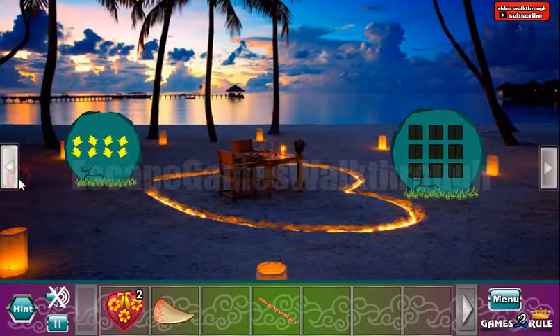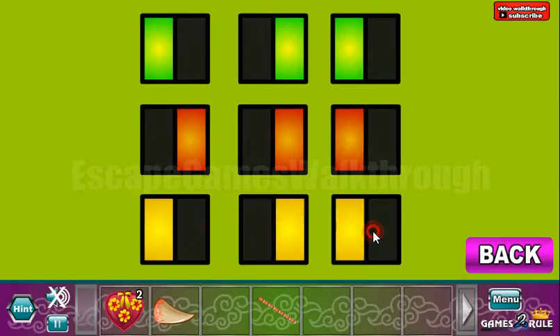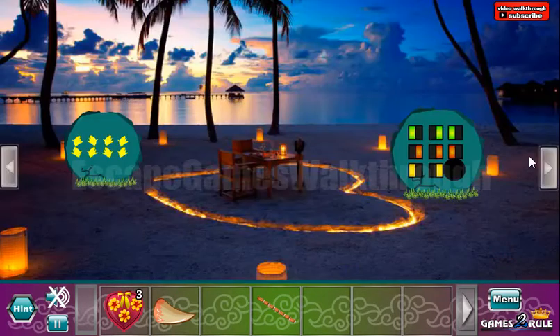So these are the halves to select here. We have left, right, left, right, right, left, left, right and right. We've got the third heart.